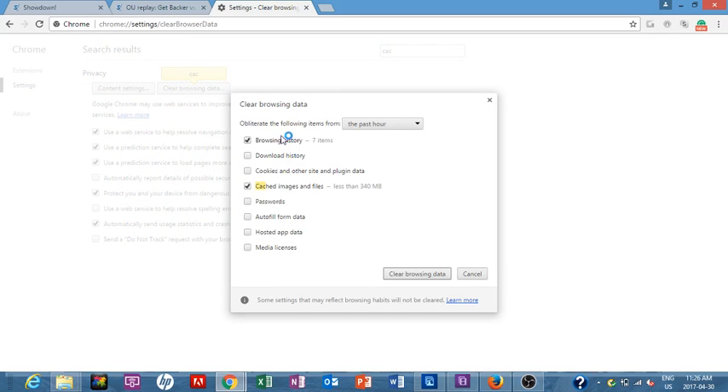You're going to clear your cached images and files. I actually just want to clear... I don't know which ones of these you need to clear, but I'm just going to clear all this stuff — beginning of time. Don't need to clear my browser history, there's nothing wrong with it. I just want to clear all this. Once it's done... it might take a while because I have 229 megabits of cached items. That's a lot.